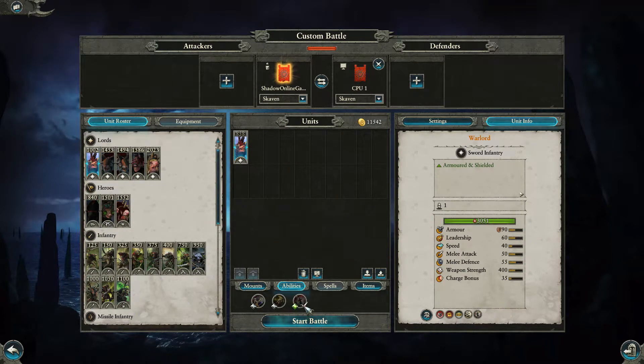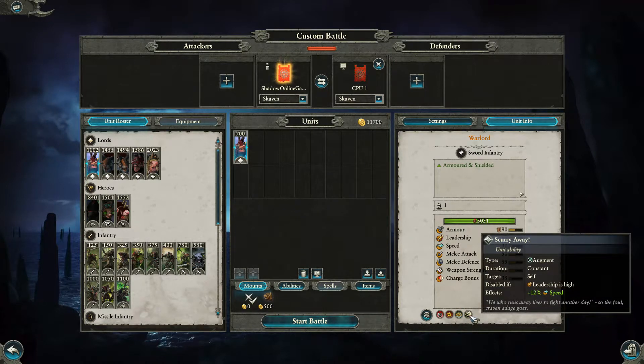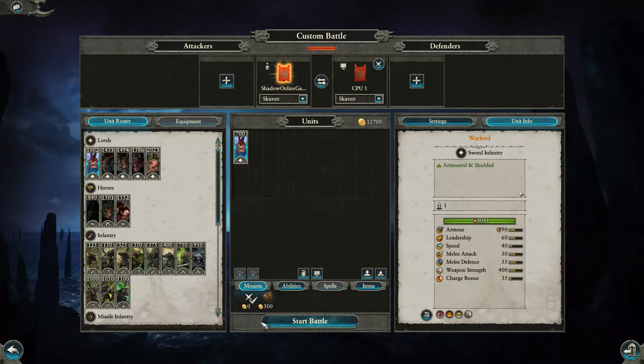So let's crack on with the lords, because these are the longest episodes in the whole game. This is just the basic Warlord — as you can see, cheaper than other warlords. The High Elves and Dark Elves are 1,000 coin, and some commanders are around 1,100, but these guys basic is only 700. They're armored and shielded with missile resistance of 15, and have the 'Scurry Away' ability which increases their speed by 12 when leadership is low.